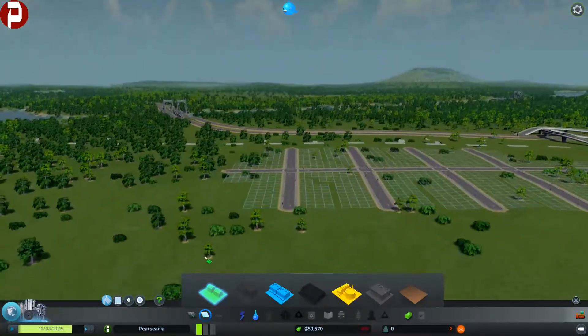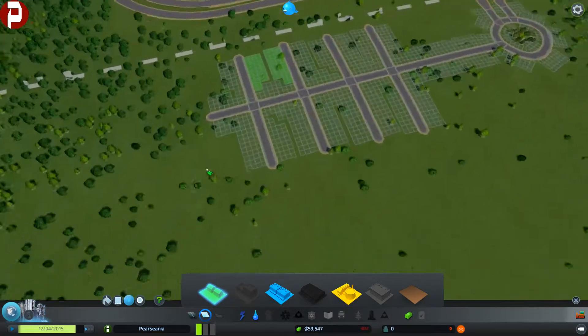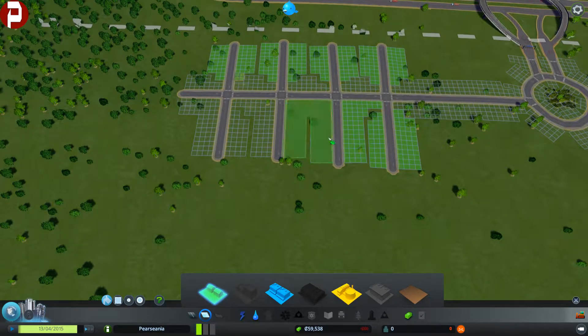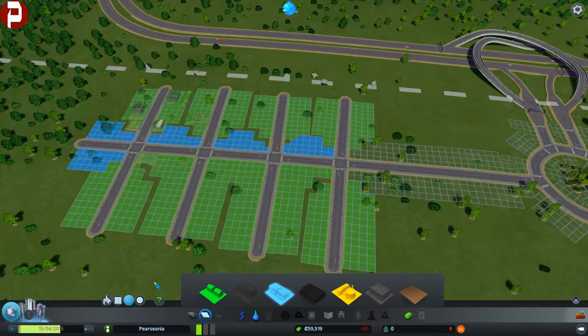Now for zoning, we've got these little tools here. You can either use the paint bucket tool, which is the default, and that fills a single area. There's also a marquee tool where you drag and drop, and a paintbrush, and there's a smaller paintbrush as well. So if we just make all of these little green bits here residential, and change a few of these bits to commercial, just along the roadside.